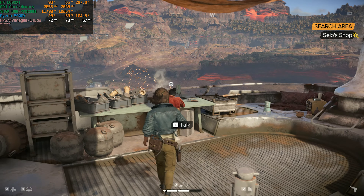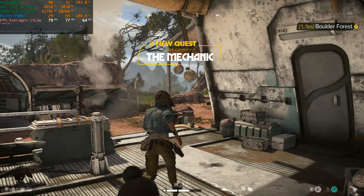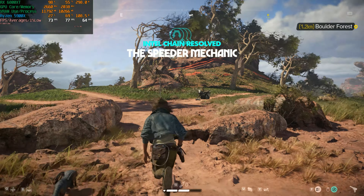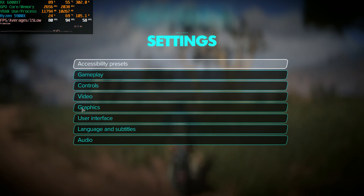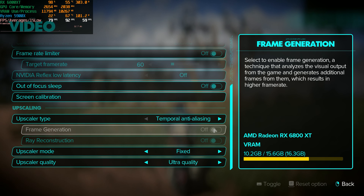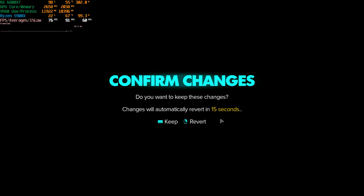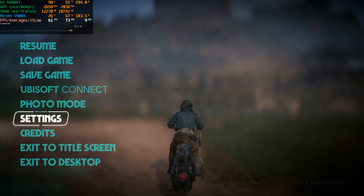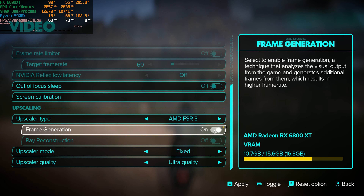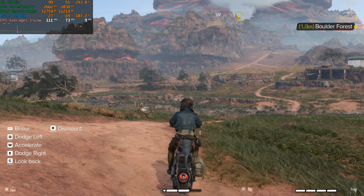We'll grab this mission and check out frame generation. So we can try to do this mission, and this is also a pretty good opportunity to take a look at FSR frame generation. I'm running the game on a 175Hz display, so I could most certainly take advantage of it. There's a problem though - we can't use frame generation with temporal anti-aliasing, so we're going to have to use FSR. With FSR in ultra quality, we get 61 FPS, and with frame generation on top, that takes us to 111 FPS. That's pretty good.